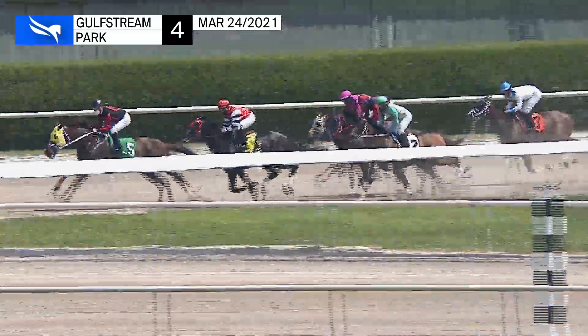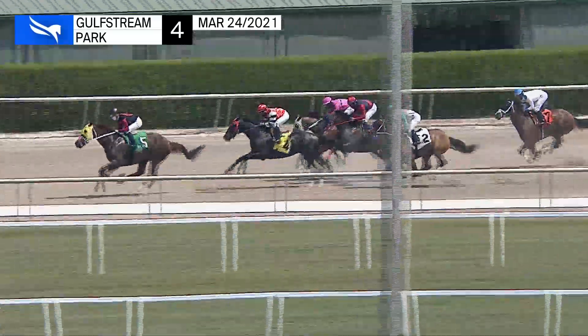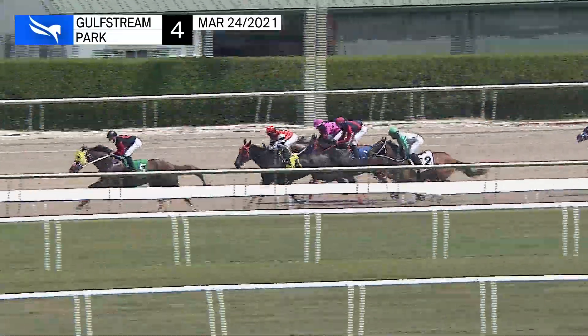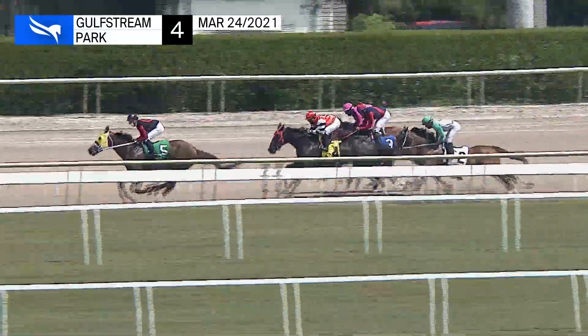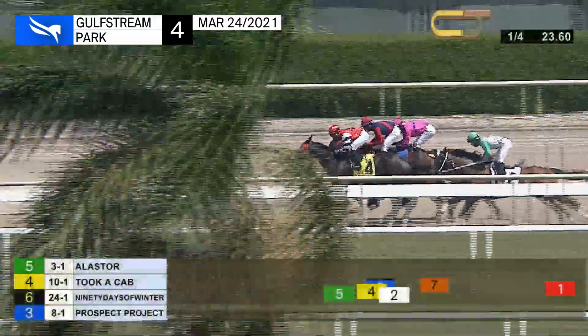Alistair now takes over to lead clearly, leads by a length and a half. Took a Cab is there second. 90 Days of Winter on the outside third. Prospect Project is in the red colors between horses fourth. Down at the rail goes Excalibur. A gap of three to Harper Go Lucky. And the trailer remains Point Winner.